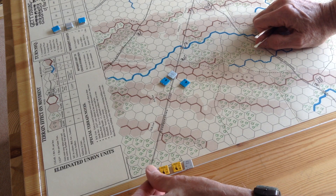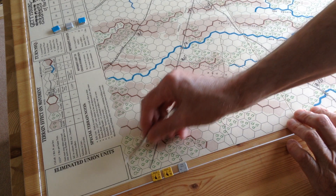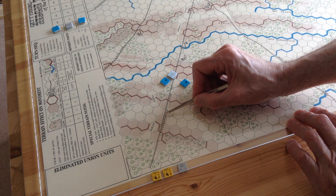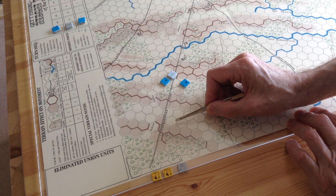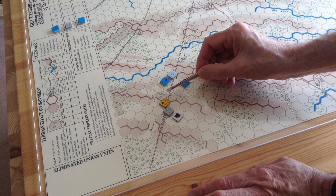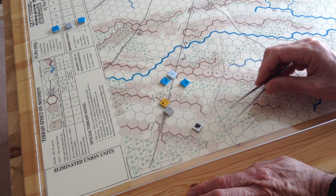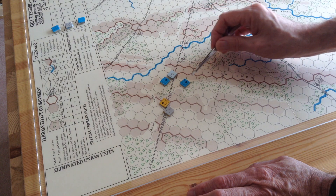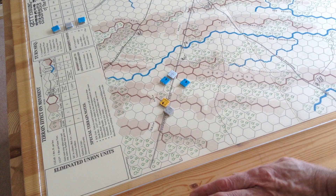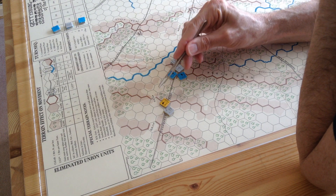Davis and Archer of Heath's division come on the Chambersburg Pike, allowed entry area A. They could come out in line, but I'm going to play equally aggressive as the Confederates and come in as far as I can in column and convert to line. The two Confederate brigades came on the board in column but converted to line. So Davis and Archer are in line along the Chambersburg Pike. Devon and Gamble fell back about one hex — they want to gain every inch of space they can. I think they're fairly safe there.